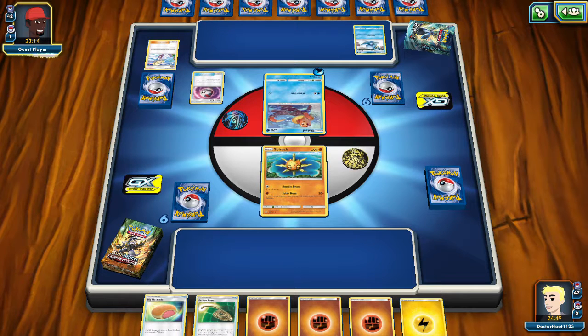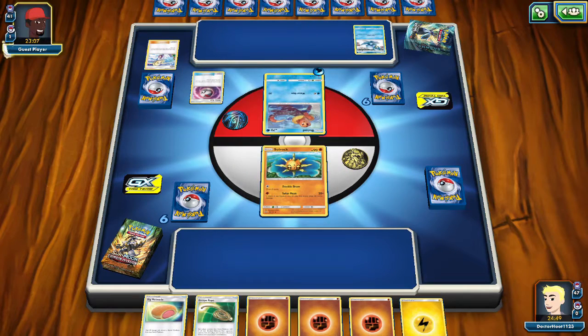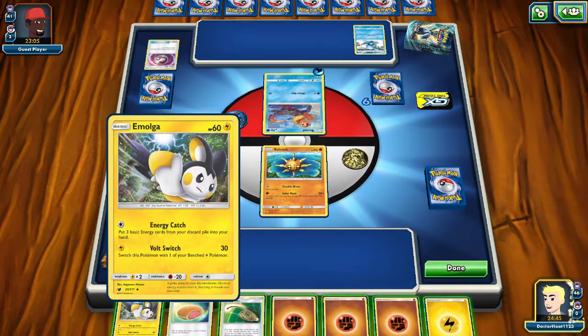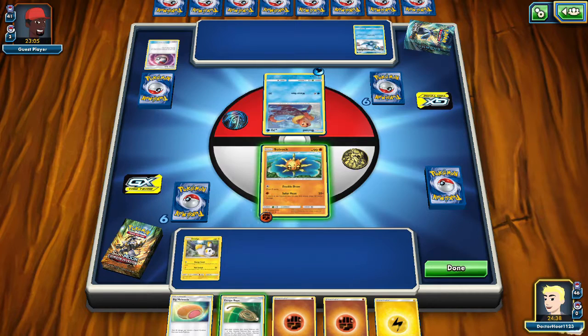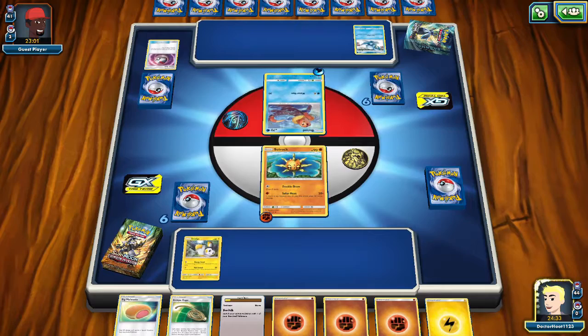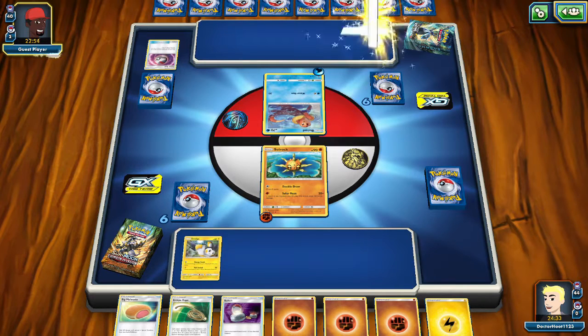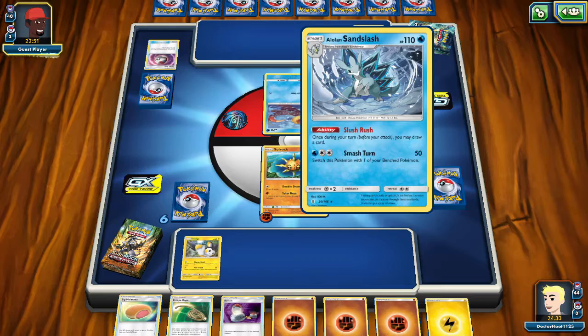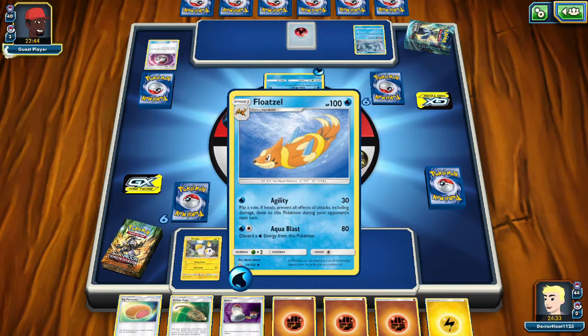If we get the right card we'll be doing more than 20 damage. What are you thinking, guest player? It's Prinplup — now he's got paws. That's Katniss's sister, right? They're Wheatgrass and Steel, not electricity. Whoa, that's not good. 50 damage. 100 HP, 80 damage — that's too much.